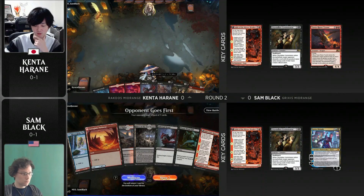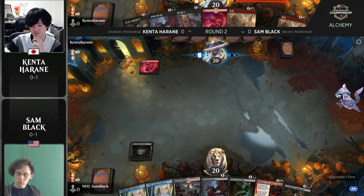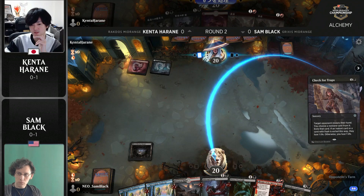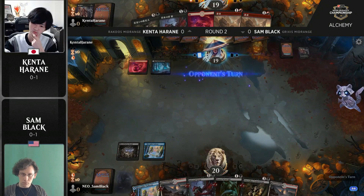Both players are 0-1, not the start they were hoping for, but still plenty of rounds of Magic to go. Let's take a look at the opening hands. Kenta Harane kicks things off with a Mountain, and Sam Black takes the eye turn down. Most notably, Kenta is on the play. Both players have a copy of City Stalker Connoisseur, but Kenta will be able to play it first and nab Sam's copy. With Check for Traps taking the Fable of the Mirror-Breaker as well, this is a great start for Kenta in what will probably be a grindy attrition matchup.